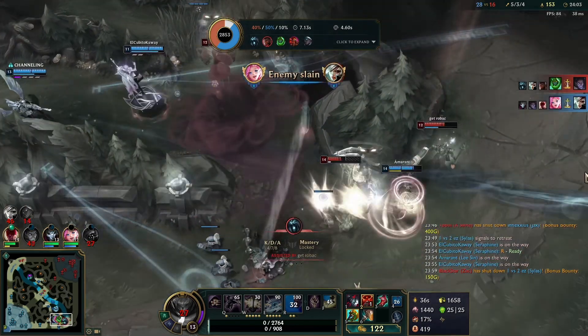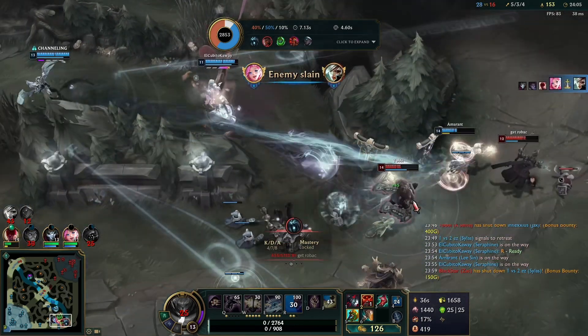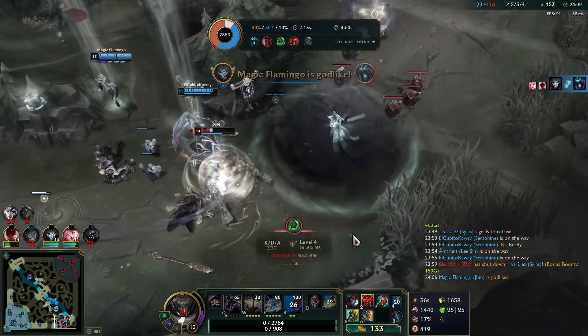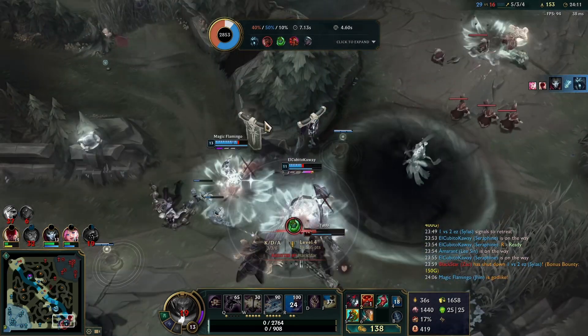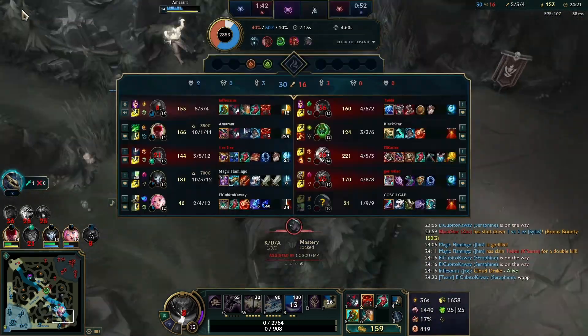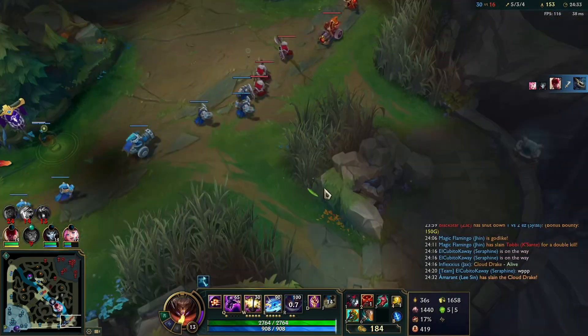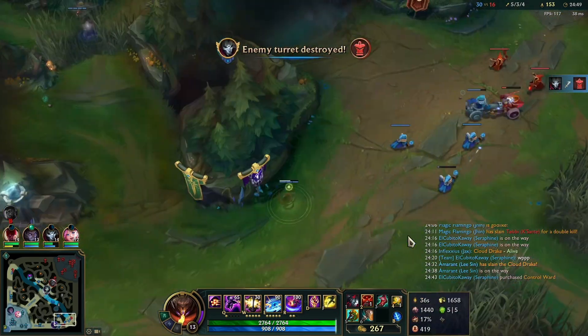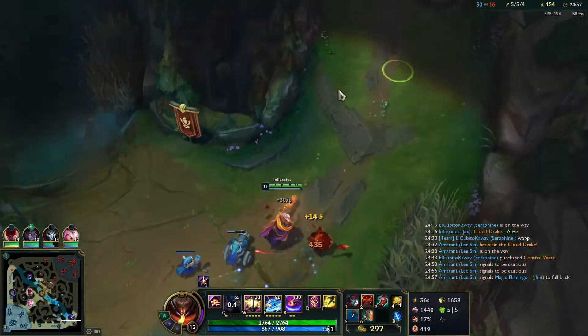Seraphine lands a really nice three-man ult to counter the Zac engage. Jhin opens up the shooting gallery and guns down the Karthus. Leeson kicks Cassiopeia into the tower, and Jhin just finishes Cassiopeia off. Really good job by the team there — and that team fight secures us Dragon. Now we want to go straight back down to bot lane to split push on the opposite side of the map from Baron, which is the only neutral objective up right now.